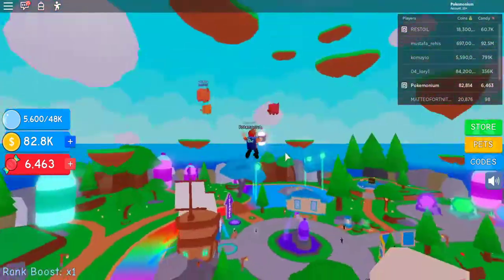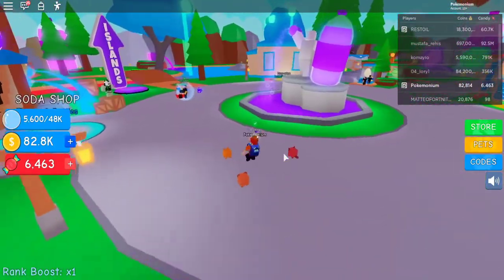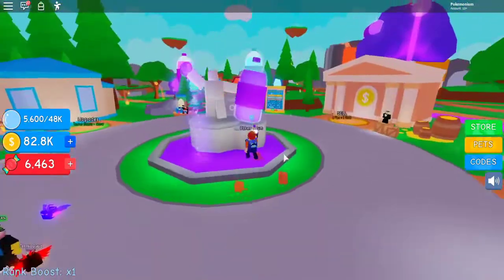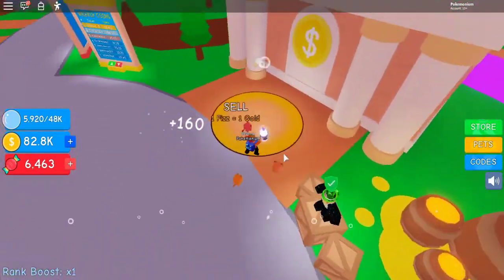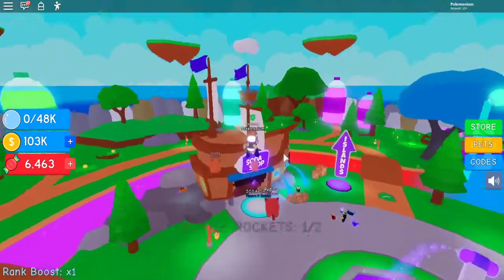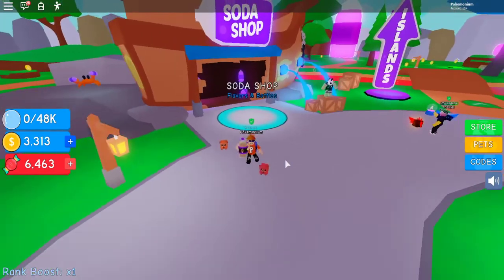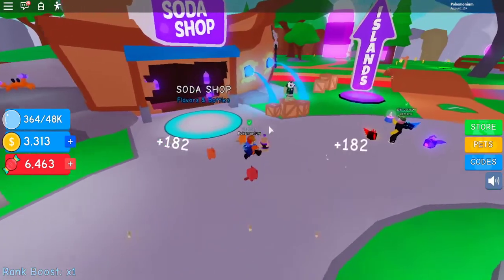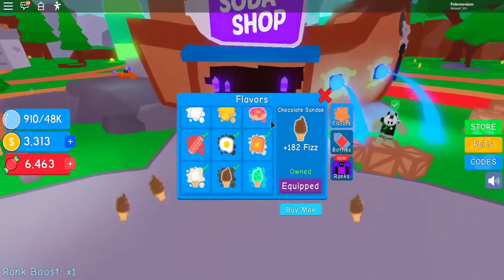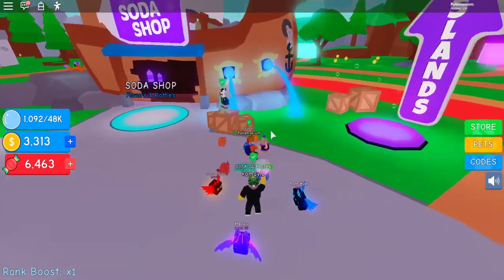I don't think we're making it to that island — I'm absolutely garbage. Let's sell. Are we at 100k yet? We actually are. So let's make our way. We're getting 161 from this thing — let's buy this and we get 181. And then what's next? Mint sundae. I love these flavors.